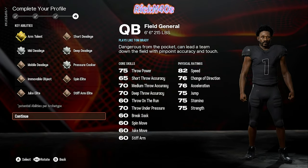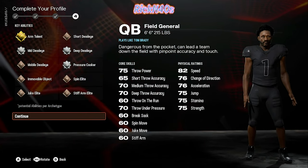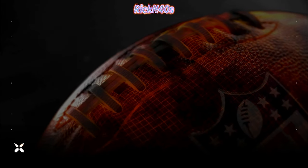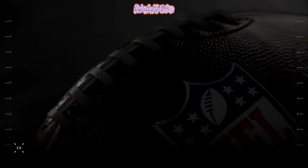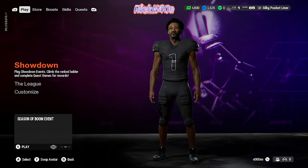We probably built a bum. Maybe we built a bum. But he's dangerous from the pocket and can lead a team down the field with pinpoint accuracy and touch. We like that. Let's get into it, we're jumping straight into it. Silky Pocket Liner is not one to be played with — nobody knows where he's from.